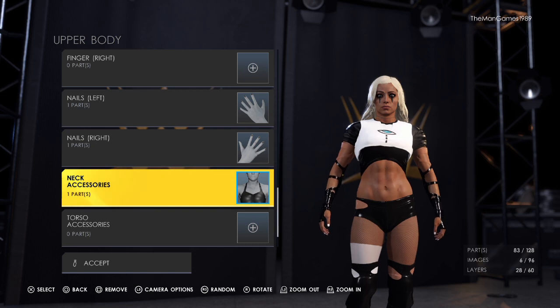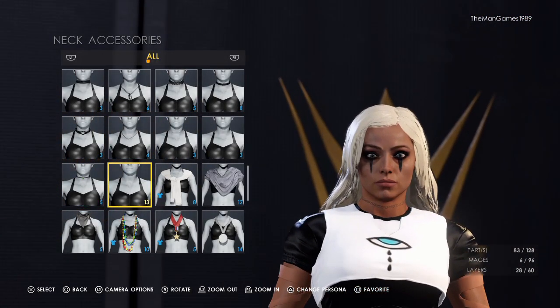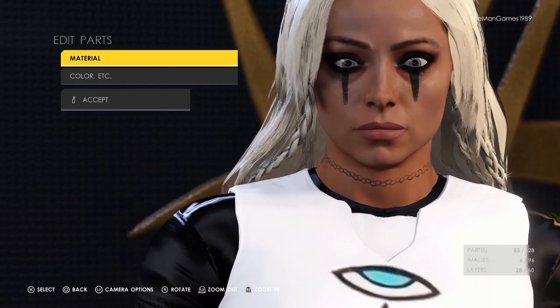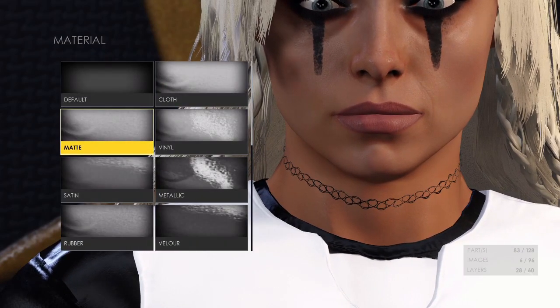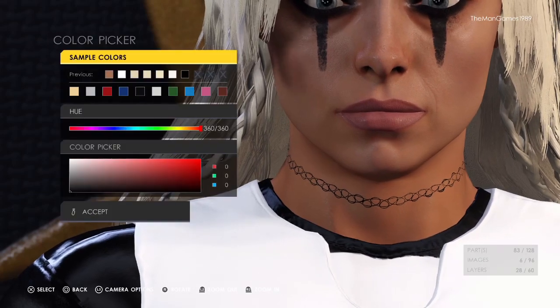Then to neck accessories — there's this one here; you can't really see it clearly on the actual image, but it is there. The material for this is matte, just to make it a little bit darker to stand out more, and obviously the color is black.